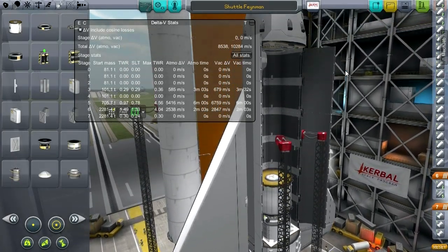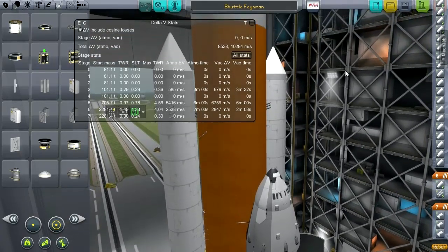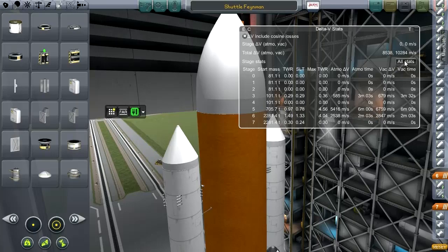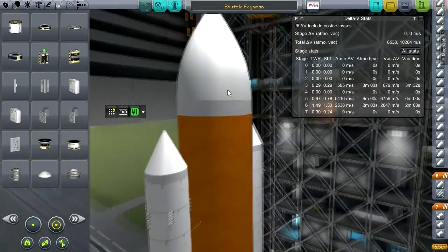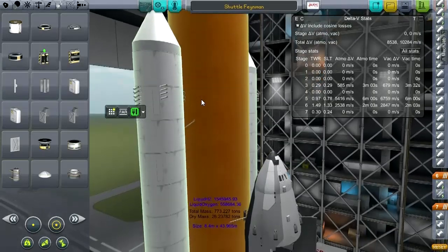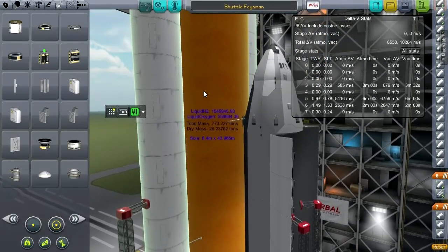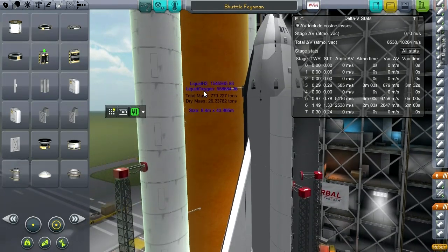Hello everyone and welcome to my Space Shuttle Special in Kerbal Space Program 0.23. This special involves the Realism Overhaul set of mods including Real Solar System, Deadly Reentry and a whole host of other Realism mods. I'm doing post commentary because this was actually a test mission I recorded for reference that turned out to be the first successful mission of the system, so I wanted to use the footage.